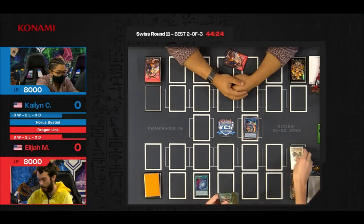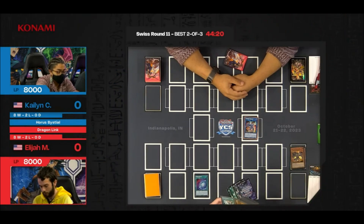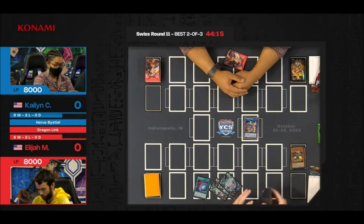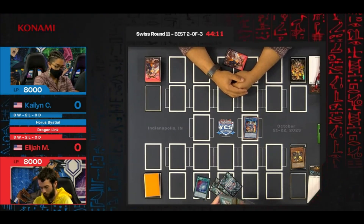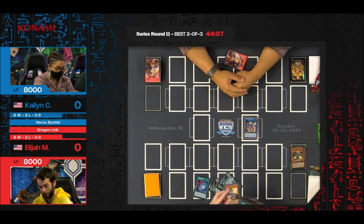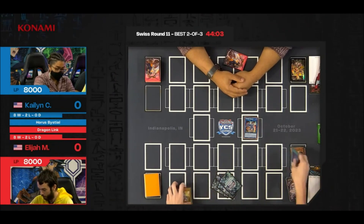We'll go to Chaos Space, discard Red Metal Dragon. Even though Chaos Space is limited to one, all you really typically wanted to see was the single copy anyway, because you don't generally have a ton of access points and targets in your deck. So here, being able to search out a card from his deck — looks like he's going for the White Dragon, White Dragon Viber Burster.